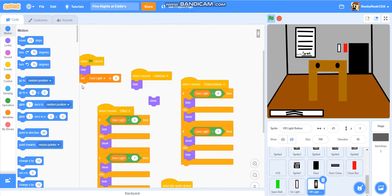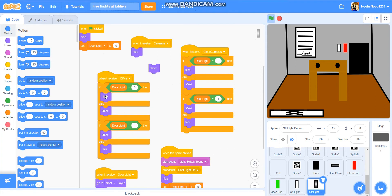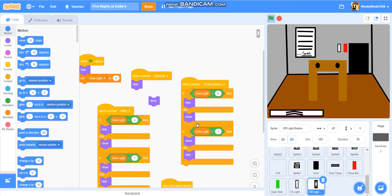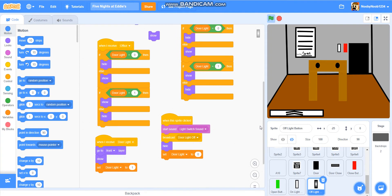When Flag is clicked, hide. Set door light to 0. When I receive cameras, hide. When I receive office, if door light equals 0 then hide, else show. If door light equals 1, then show, else hide. When I receive door light, go to front layer, show, set door light to 1. When this sprite is clicked, start sound light switch, broadcast door light off, hide, set door light to 0. When I receive closed cameras, if door light equals 0 then hide, else show. If door light equals 1, then show, else hide. When right-clicked, start light switch sound, broadcast door light off, hide, set door light to 0.